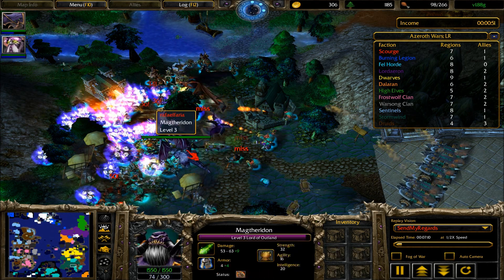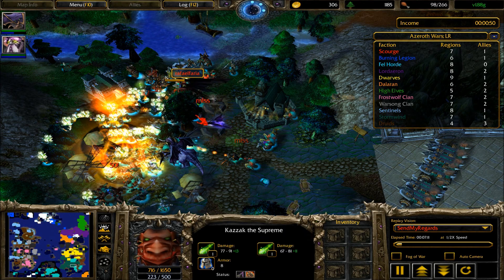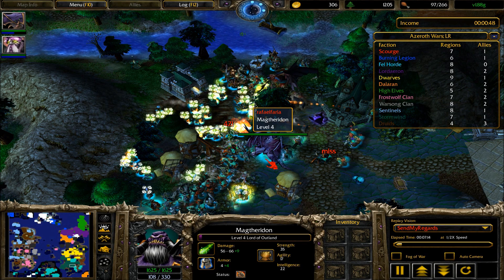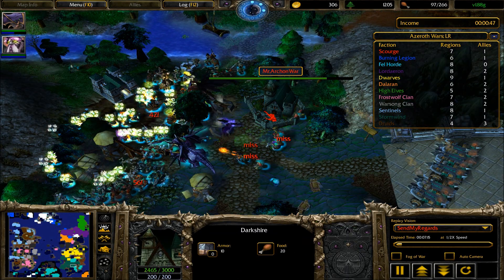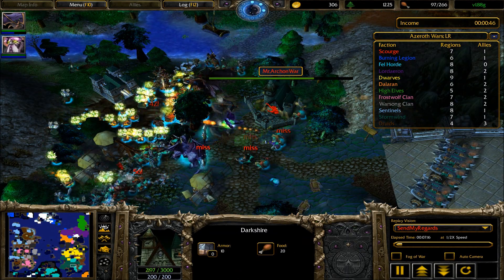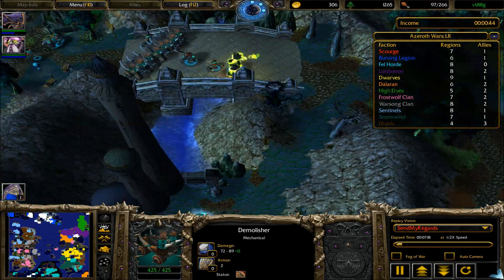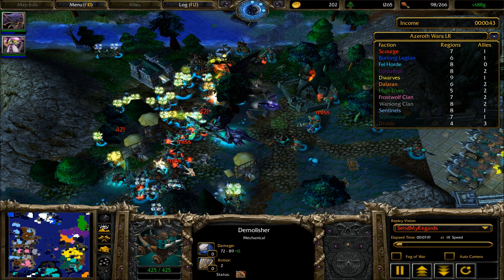Not looking good for teal at the moment. The demolishers have been stuck on Darkshire now, which is always unfortunate to lose. I would love to see some of those spawns being used out there — I'm not actually seeing any of them being made. The spawns could be created and focused on the demolishers right now. Teal is continuing to reinforce with a few units from Outland.